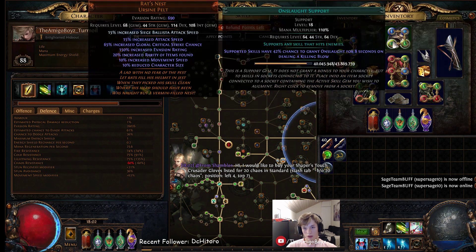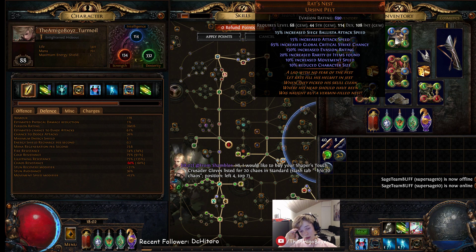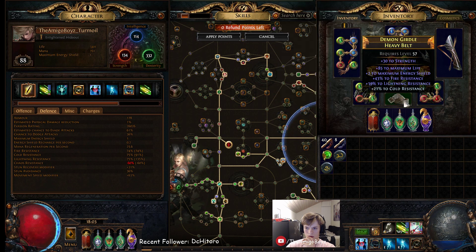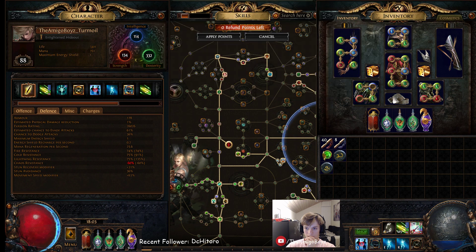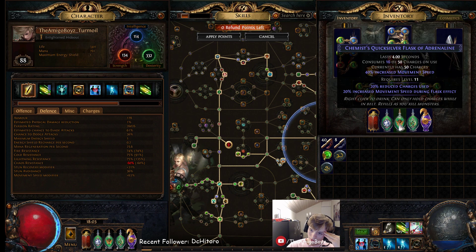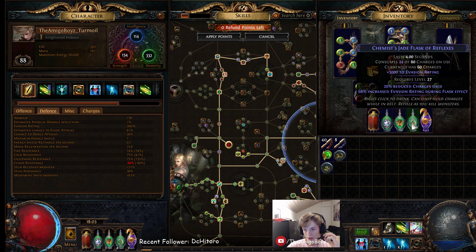We're running Rigwald's Quills and a Rat's Nest. You could run a Starkonja's if you wanted more life, or Abyssus — it doesn't matter, you just want a good enchant. I don't have a useful enchant right now so it doesn't matter. Dark Ray Vectors with plus one frenzy if you can get it — I have movement speed on mine which is almost just as good. There's some rare gear and the flasks: I use a life flask — this is a level 50 flask I forgot to change out.